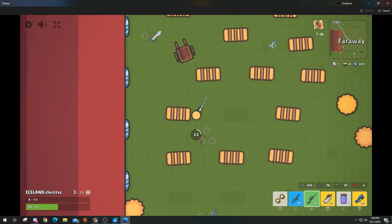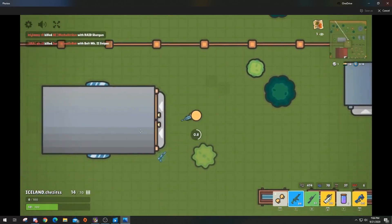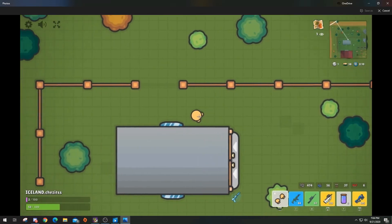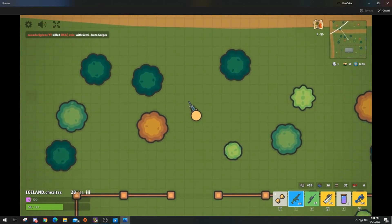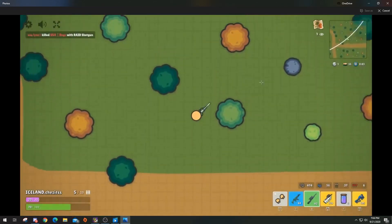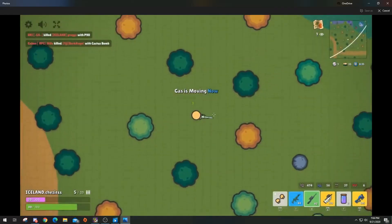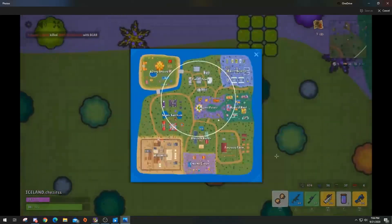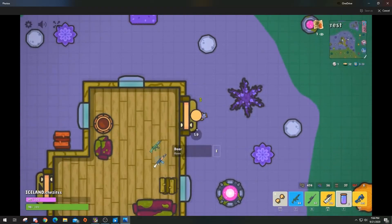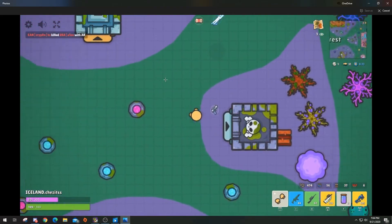Here I start getting tagged a lot. I'm at 50 HP and I have to dodge all of these people. There's someone over there to the left and there's a possibility of getting storm pinched when I go back in the storm, so I have to be aware of that. I open the map and look to where I could go. The first place I see is Tinkertown, so I decide to go there to just chill and hopefully get circle, which I somewhat did.